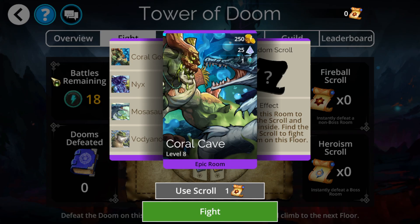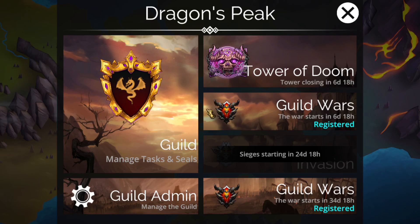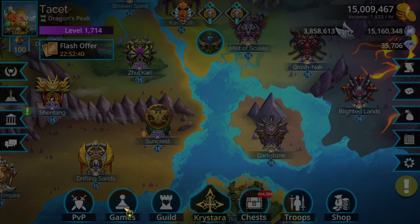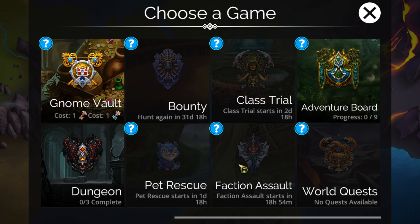Those are the main rooms you want to be taking. Everything else is probably not worth it for the most part. So there are five types plus unlock, and you want to have some kind of system to report it back to your guild. We'll be covering a more in-depth video on Tower of Doom hopefully tomorrow, but that's a quick synopsis.